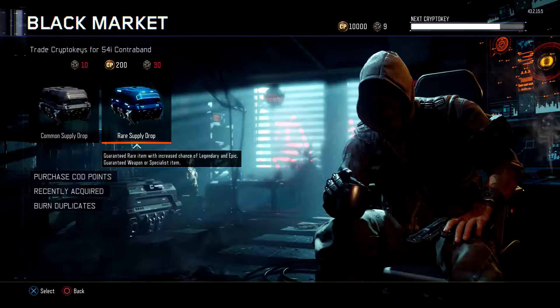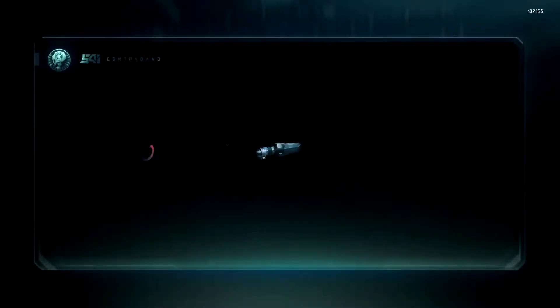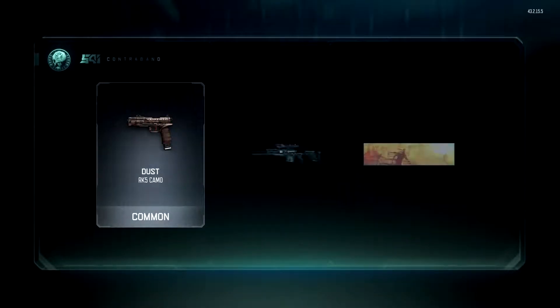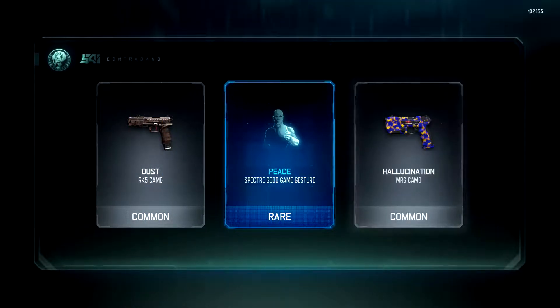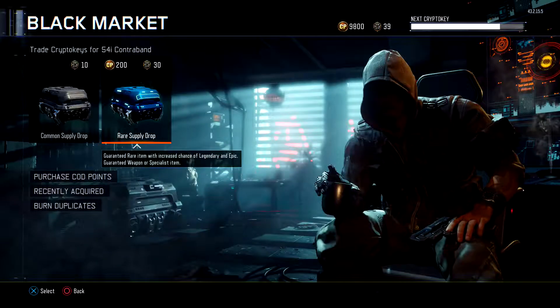We've got 40 more to go roughly. We get a common, a rare, and a common — 30 CryptoKeys! The 30 CryptoKeys makes all the difference.